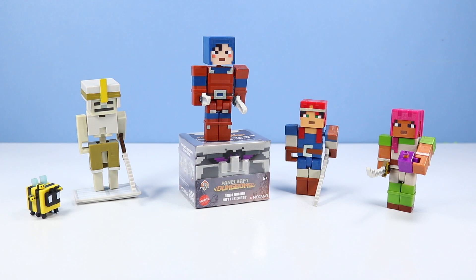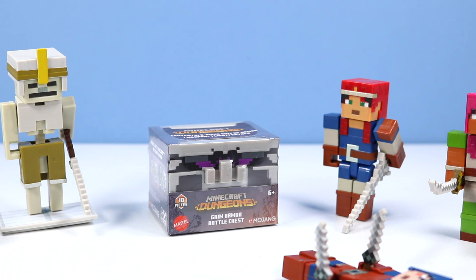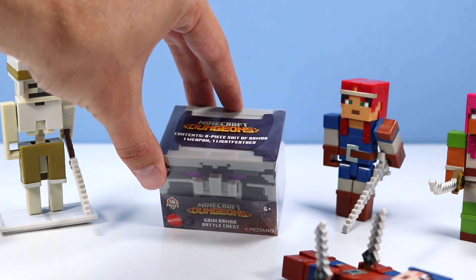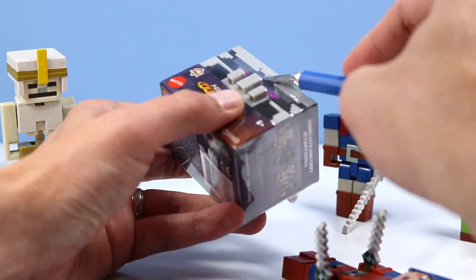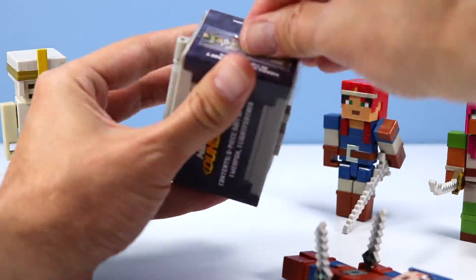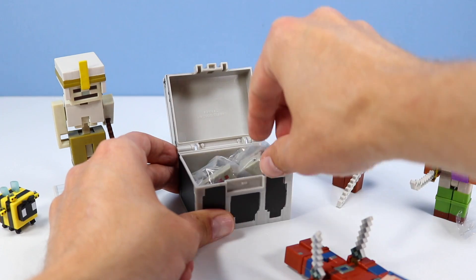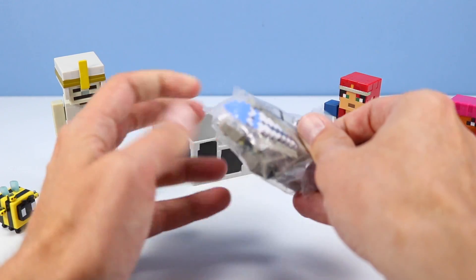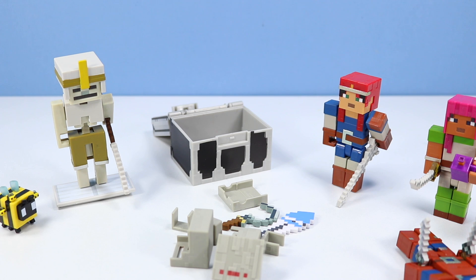With battle chests! This right here is the Grim Armor battle chest. So far I have found four different battle chests, each with ten pieces inside. This one: one weapon, one light feather, eight piece suit of armor. Let's get into this and see what we can dress up our figures. A bunch of armor and accessories - Grim Armor! Who wants to wear the Grim Armor? I guess it's gonna be Valerie.